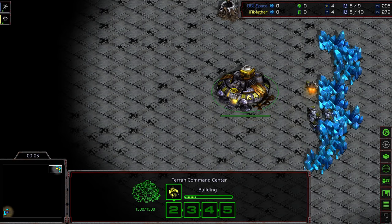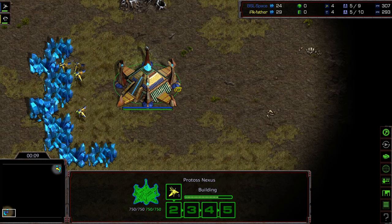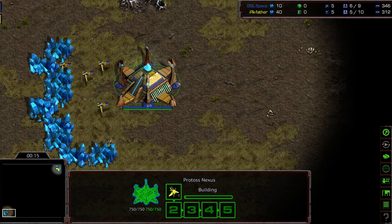Hey guys, welcome to Game 2 between Space and Father. Father is starting the upper right-hand corner as the Yellow Terran, bottom left-hand corner. We have Space as the Blue Protoss. This is on Bombast Eclipse, which I believe is just Eclipse but with BSL markings.